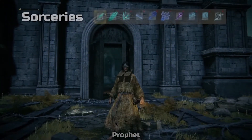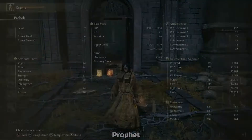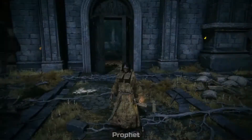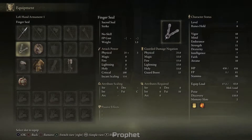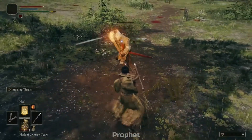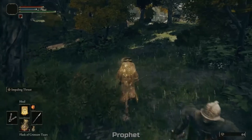The other spell-casting class is the Prophet. Instead of sorceries, this is the incantations — faith, holy spells, and pyromancy build. The stats are mostly faith-based with some mind for mana; everything else is split. You're fairly squishy with very limited armor and probably the worst starting shield. The weapon is a short spear, which has decent range but the hitbox can be tough when enemies are moving around you.